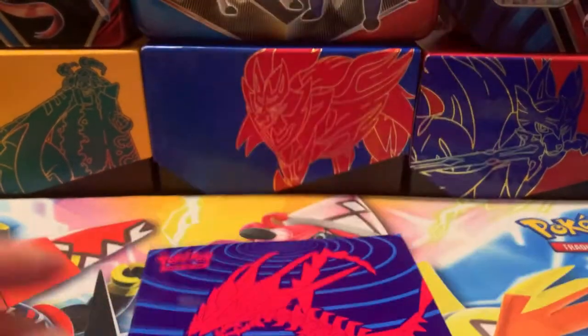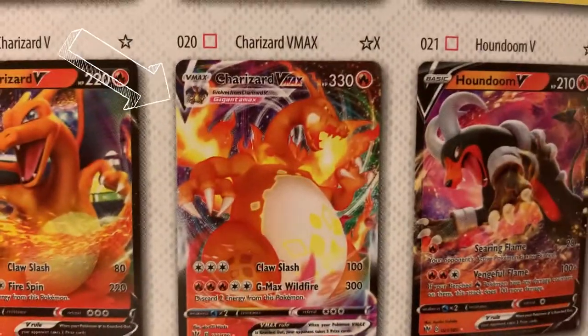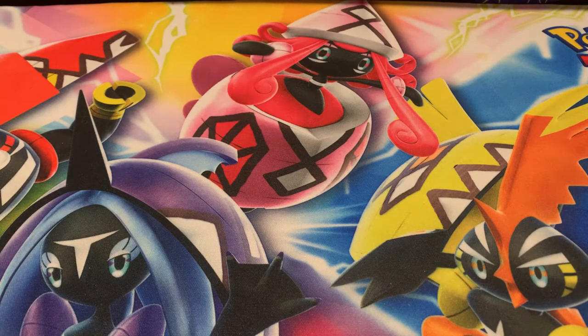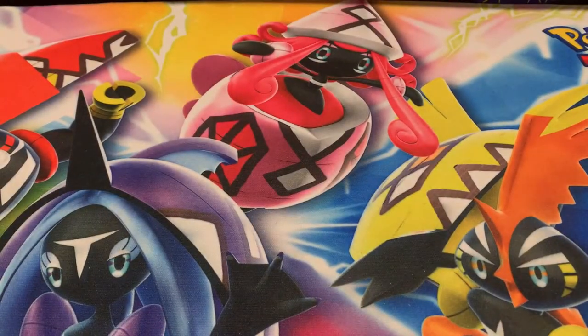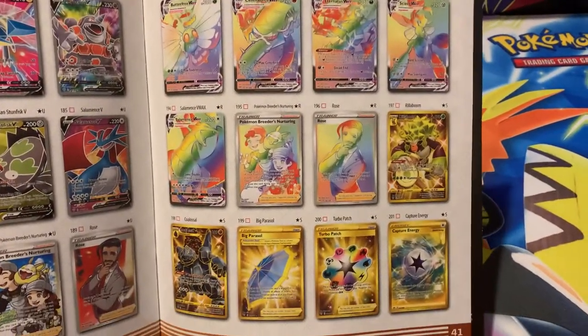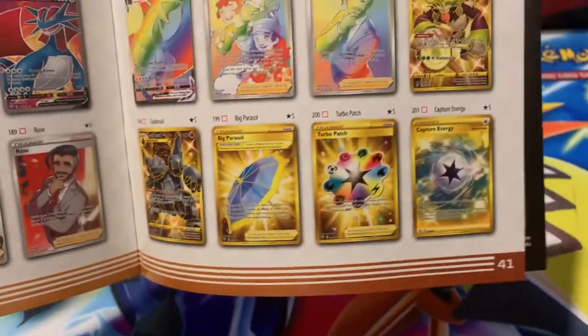Here is the Player's Guide. The main chase card in this set, of course, is the Charizard VMAX, which I would like to pull. As far as personal pulls, I would love to pull the Eternatus VMAX — that card looks awesome and it's a personal pull I'd really like to have. On the back are our Hyper Rares, Rainbow Rares, whatever you call them, and our Secret Gold Rares, which includes a Shiny Rillaboom and a Shiny Copperajah in this set.